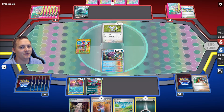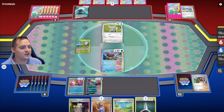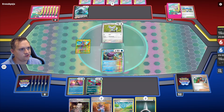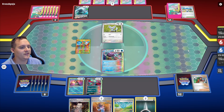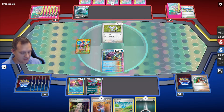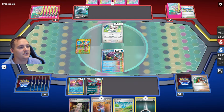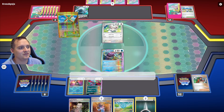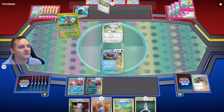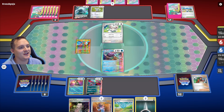We attach to Roaring Moon and pass the turn. Next turn we can Professor Sada to Walking Wake and Roaring Moon if they don't kill Walking Wake. If they don't bounce Artazon we have another out to another Roaring Moon. Poké Stop could also get us there. They do get Minccino down, which makes it a little harder to KO, but we're okay. Artazon will get them another Minccino — that's fine, we win the prize trade at some point.